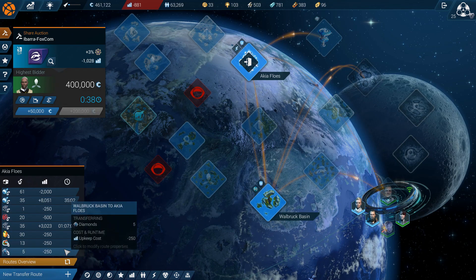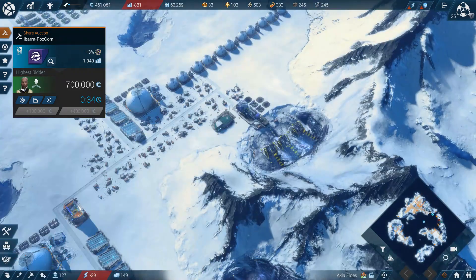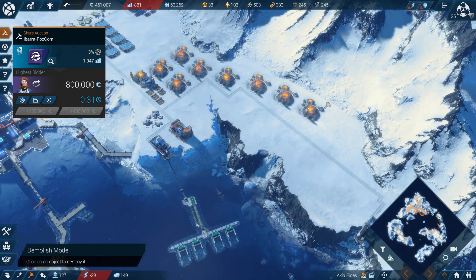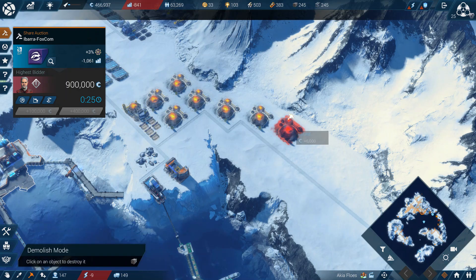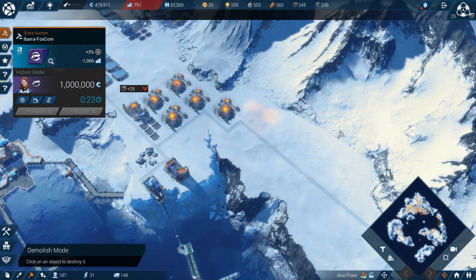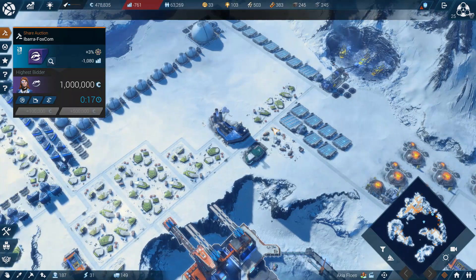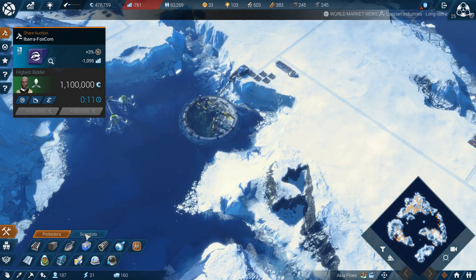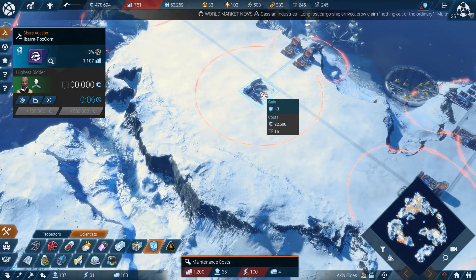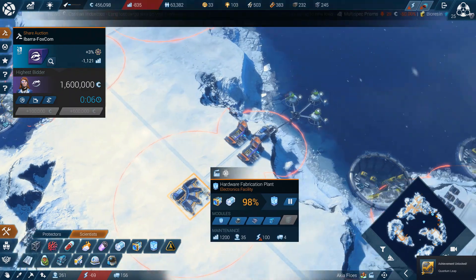Yeah, actually they're super profitable. And we're selling the metal foam... actually, that's one way we can get more power. I do not need to have as many of these. There we go, got some extra power coming in. Let's start just making these. Updating list — power's gonna be a trouble.